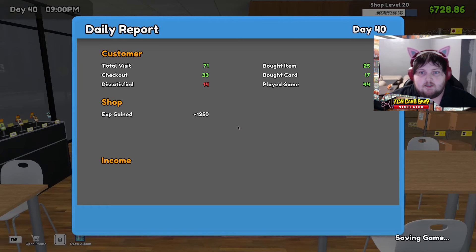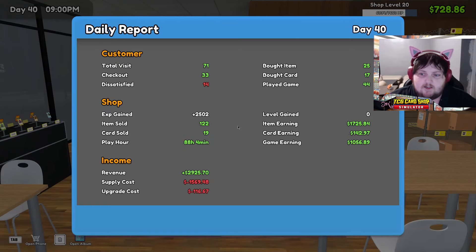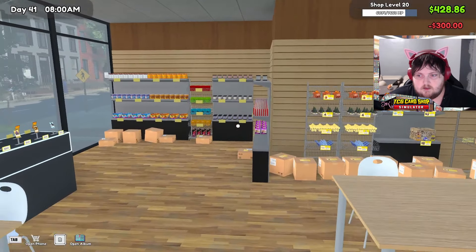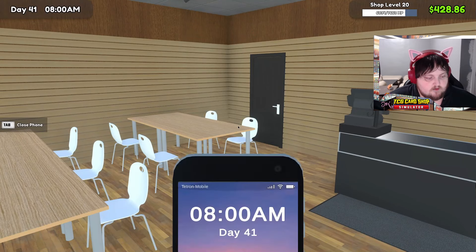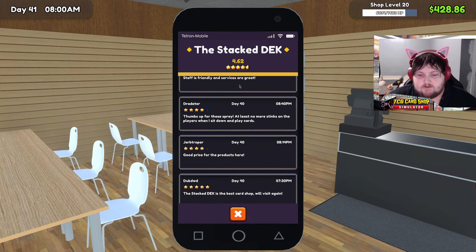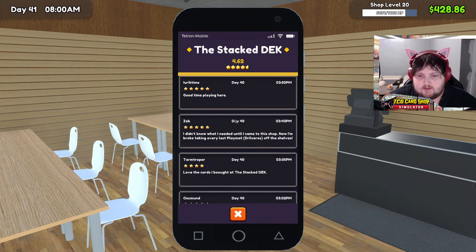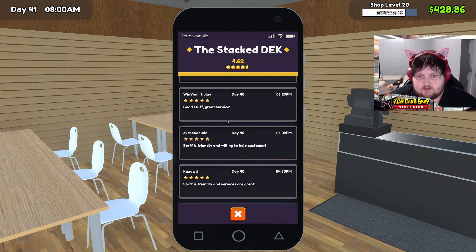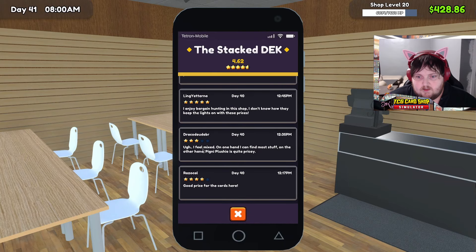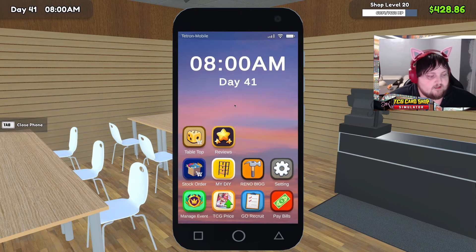Let's see how day 40 went. 71 visits, 14 dissatisfied — that's a lot more dissatisfied. $689 profit, we earned a thousand in-game earnings, so I wonder why those people were dissatisfied. Does the app actually tell you? I thought I saw a three-star review. There's a three-star: 'On one hand I can find most of the stuff, on the other hand Picnic Plus C is quite pricey.'